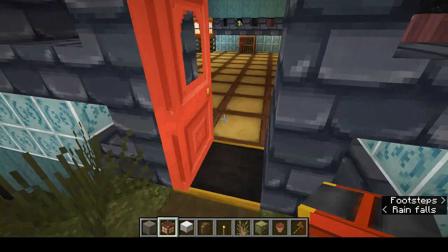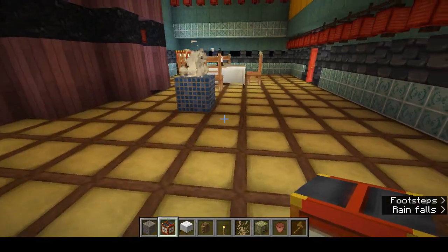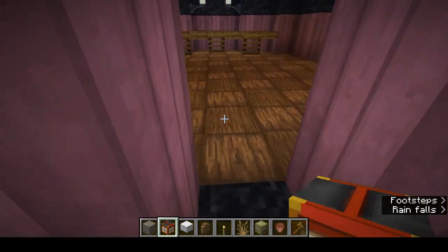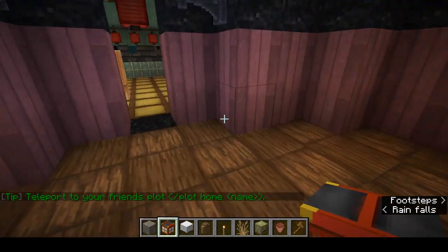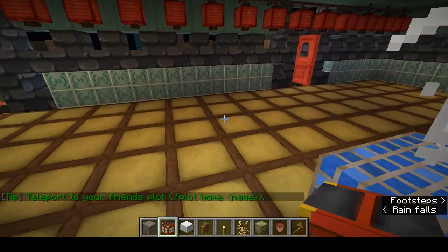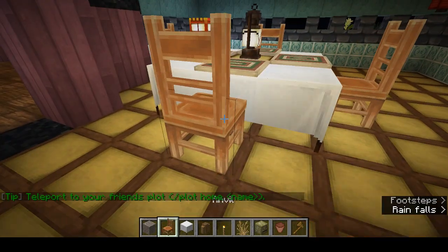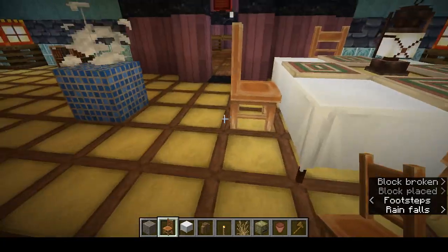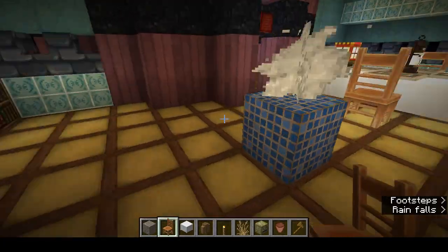Inside there's not much, honestly — I didn't put in a lot, but I got a little bit carried away with what's in the basement. This, by the way, is an anvil. The anvil at certain damage levels has different appearances.